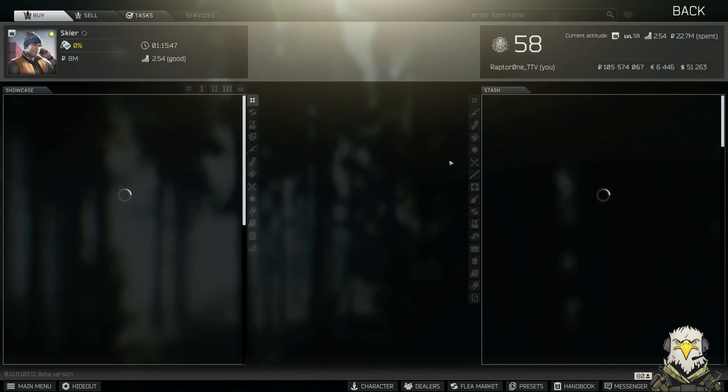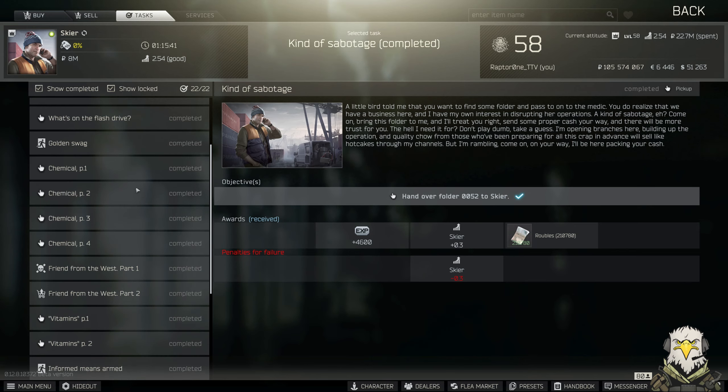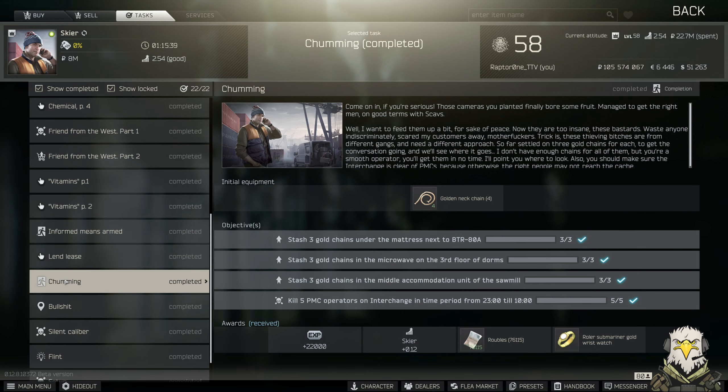Welcome back to the channel. In today's video we're going to be checking out another one of Skier's tasks. We're going to be having a look at Chumming. When you accept this task, Skier is going to give you four golden neck chains, but in total we need nine, so you will have to pick up some more or find them, because you need three for each map and there's three maps.